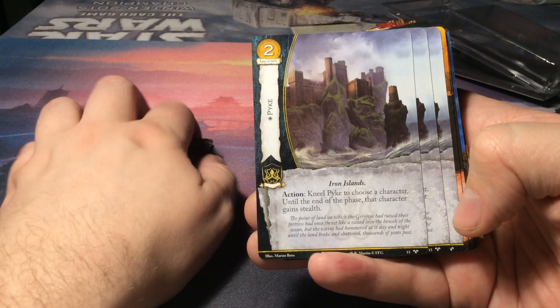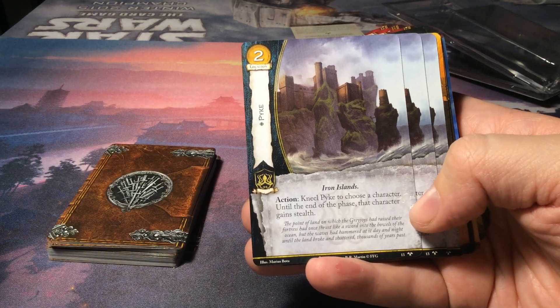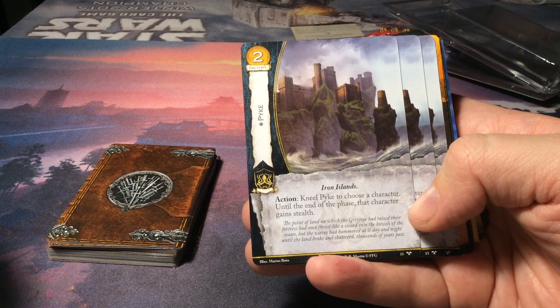Pike — it's a location for two gold, Iron Islands, also for House Greyjoy. Action: kneel Pike to choose a character. Until the end of the phase, that character gains stealth.